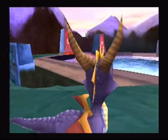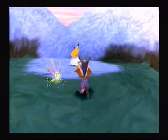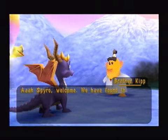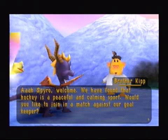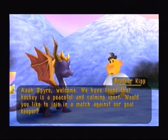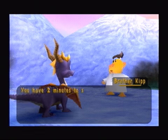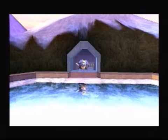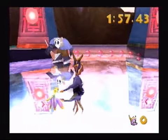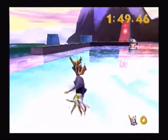Here's like the last real part of the level we have to do, and this is where we will get our last two orbs. Let's talk to this guy here and see what's going on. 'Spyro! Welcome! We have found that hockey is a peaceful and calming sport. Would you like to join in a match against our goalkeeper?' I don't know about peaceful and calming — have you ever watched NHL highlights on ESPN? Anyway, I would love to join in a nice little match. 'You have two minutes to score five goals in the red goal.' Two-star difficulty — this shouldn't be so bad, although I literally have not done this in a year.